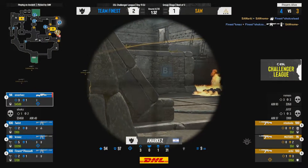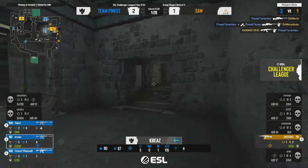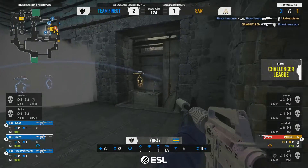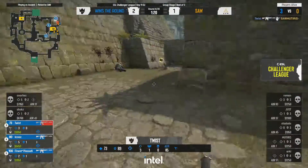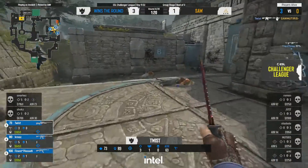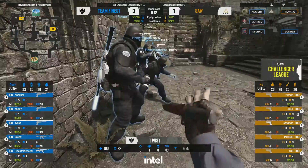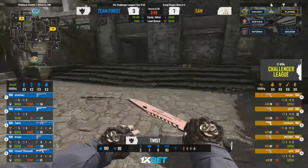Left in a 1v3 situation, he takes down two but can't quite find a third. Goes for the spray through the boxes — does a lot of damage, Mutras is going to be down to 35 HP. But with an AK in hand, Twist is just on point today, picks up the AWP and finishes off the round. It's going to be a 3-1 lineup — Team Finest taking the lead.